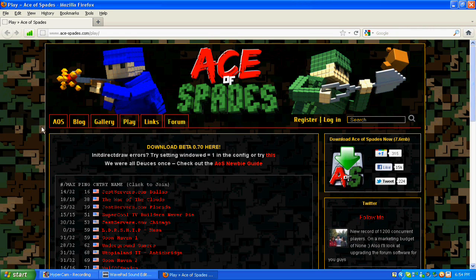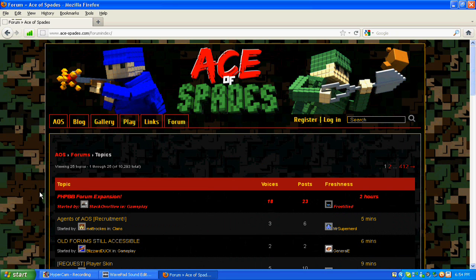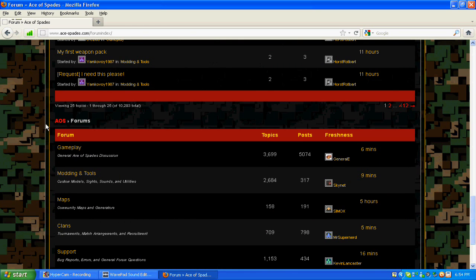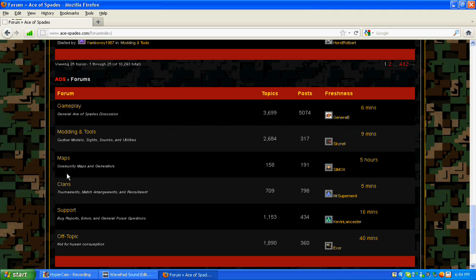Either way it brings you to the website. You click on Forum. Sorry, my internet's very bad so you're going to have to wait a second or two. You scroll down to the bottom and you have the AOS forum here. You've got Gameplay, Modding and Tools, Maps, Clans, Support, and Off-Topic. What you want is Modding and Tools, obviously.